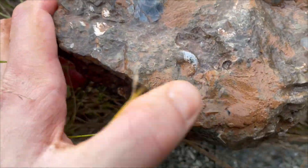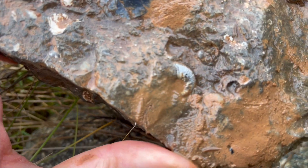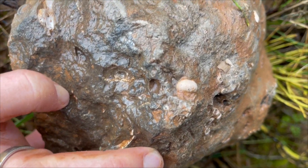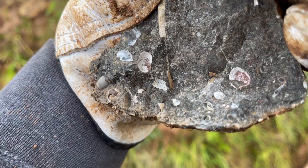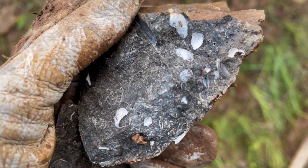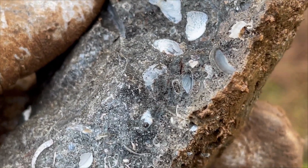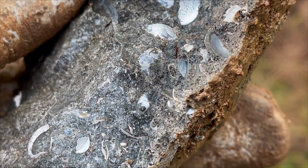A small ammonite is sticking out of this rock. I didn't risk splitting it up and took it home for preparation. There is also a gastropod sticking out from the other side. There is an imprint of an ammonite - the white thing in the center. And this is the ammonite, a little bit grey. But I think I can take it out of there, so I will take it home as well.